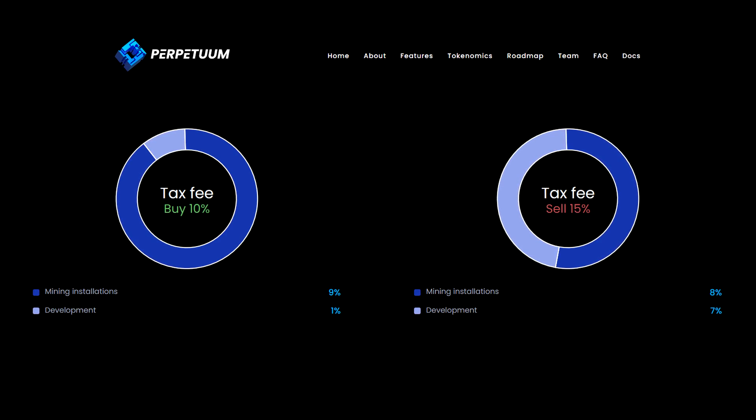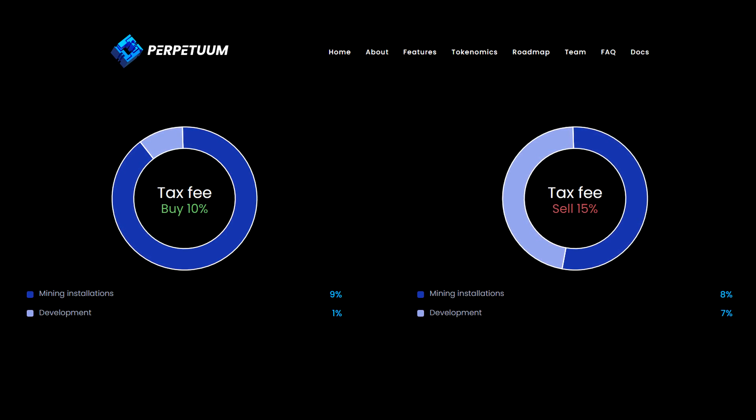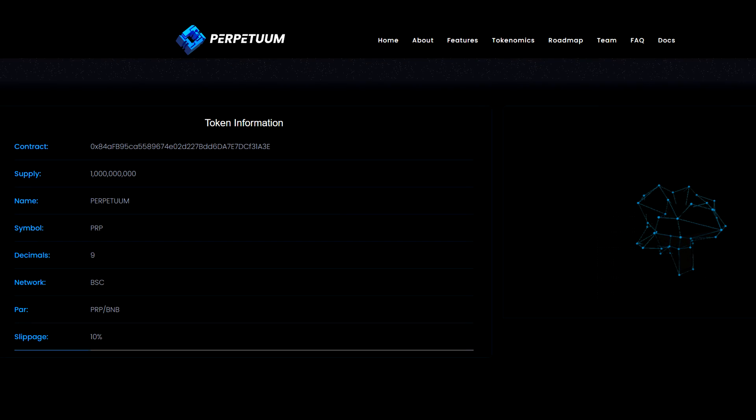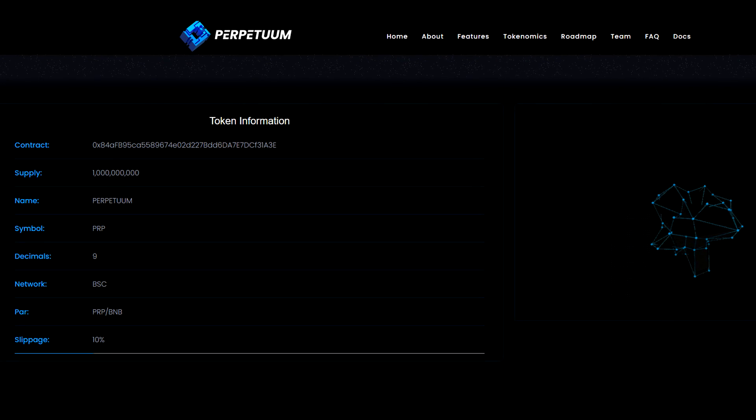Marketing will be used in the right measure, a maximum of one percent. What remains will be reinvested in mining equipment. Tax fee is 10 percent on buy, 15 percent on sell. The PRP token is on the Binance Smart Chain network, so you need to have BNB to buy it.